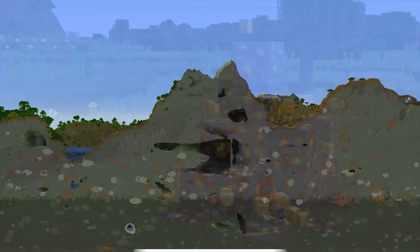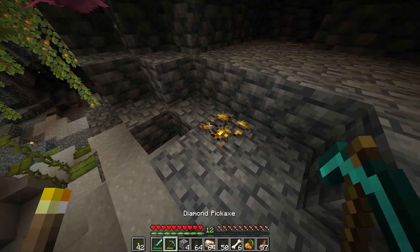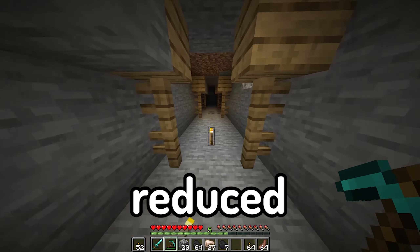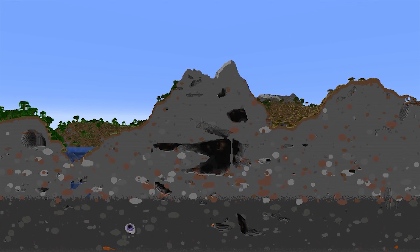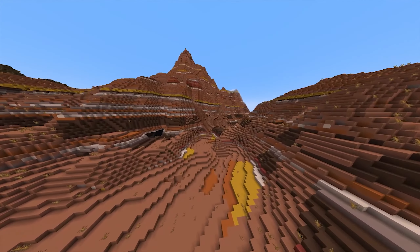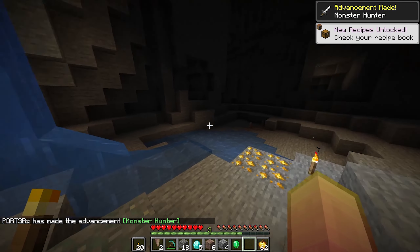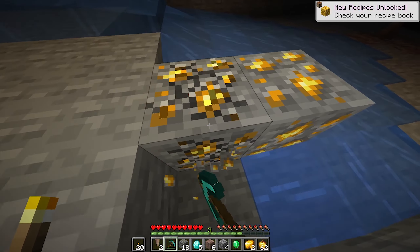Gold ore is located between Y -64 and Y 32, most commonly found at Y -16, but with reduced air exposure, so I would recommend strip mining. The second batch is much smaller and generates evenly at Y -48 to Y -64. However, it is very important to note that within the badlands biome, these ores generate from Y 32 to Y 256, making this biome the most common place to find gold.